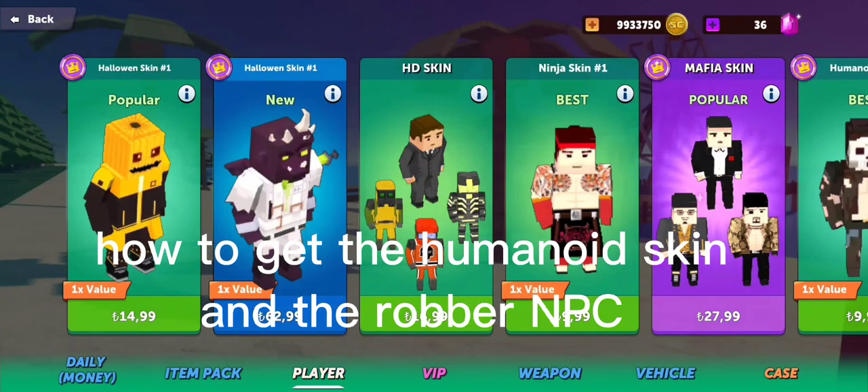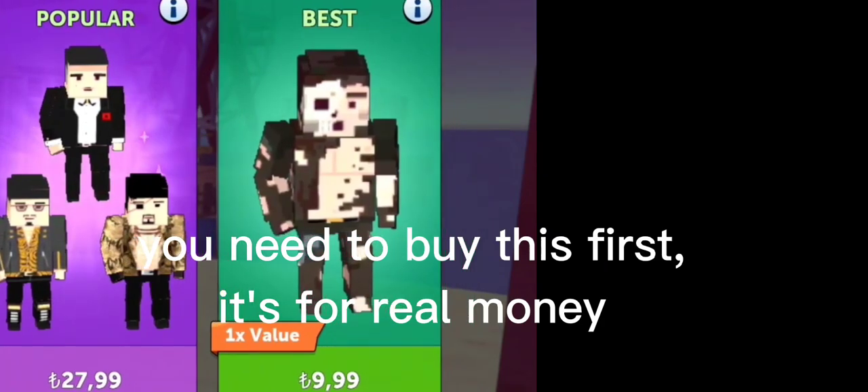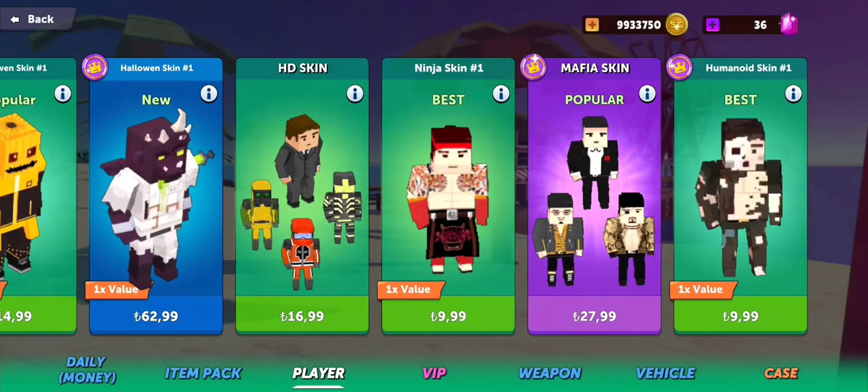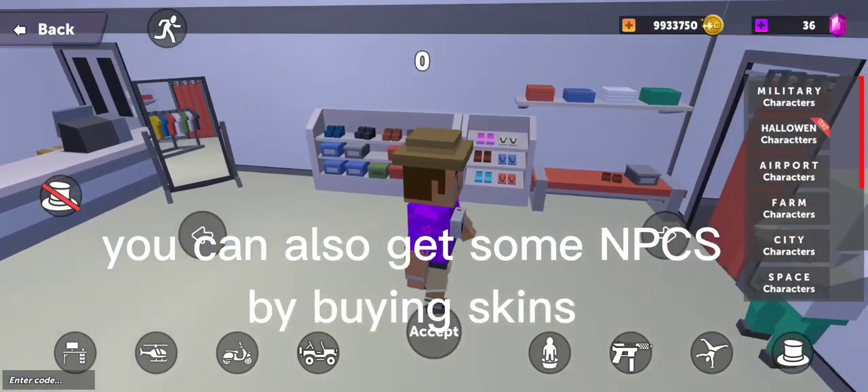How to get the humanoid skin and the robber NPC. You need to buy this first — it's for real money. You can also get some NPCs by buying skins.